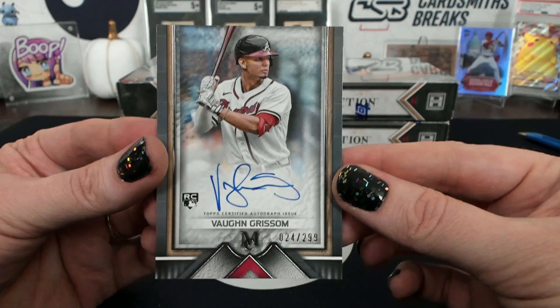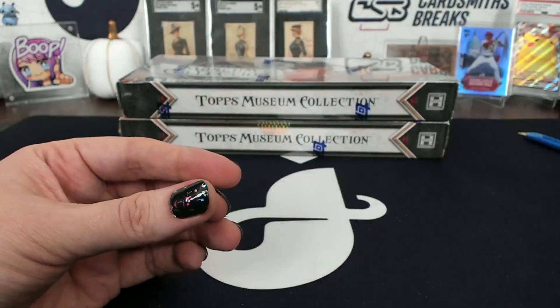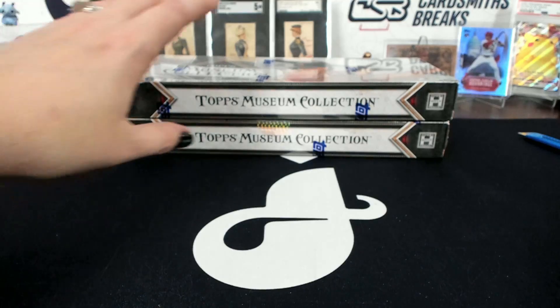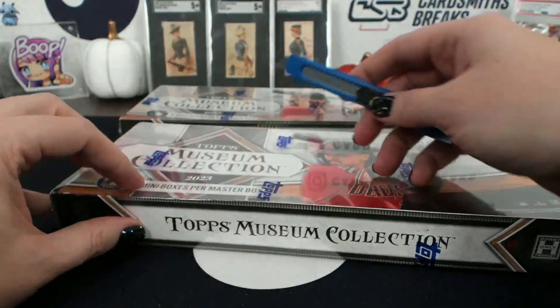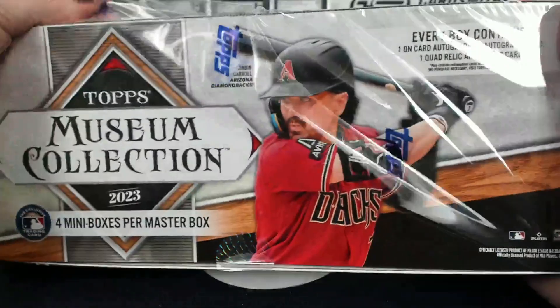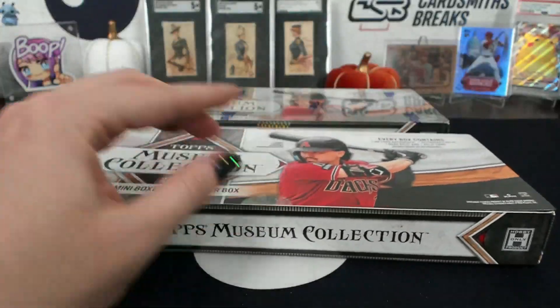Von Grissom, rookie autograph. Can't believe we got another Padre. Just checking the temperature over there — oh yeah, it's warming up real quick, stifling. Out of nowhere, we closed the door.